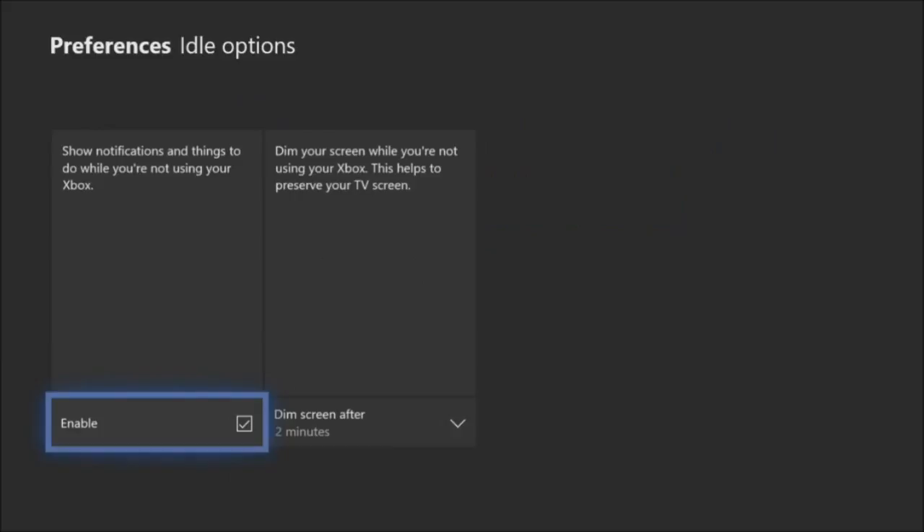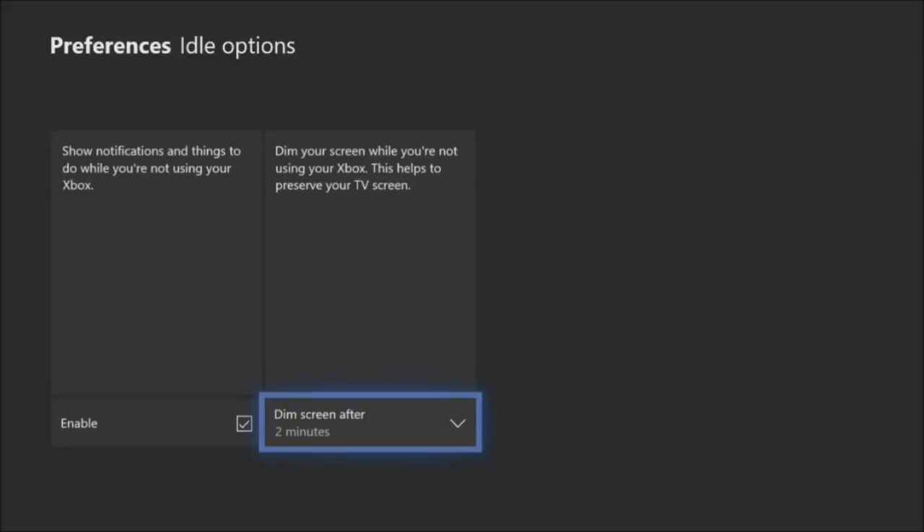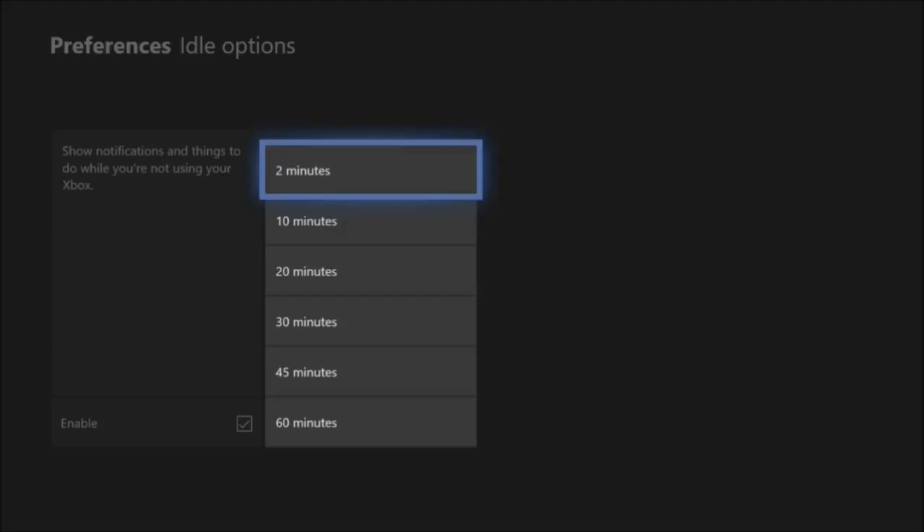You can have that enabled. You can also dim your screen and set a timer, which will help preserve your TV screen and prevent burn-in. The options give you two minutes, 10 minutes, 20 minutes, 30 minutes, 45, and 60. I'll probably keep mine at 10 minutes.